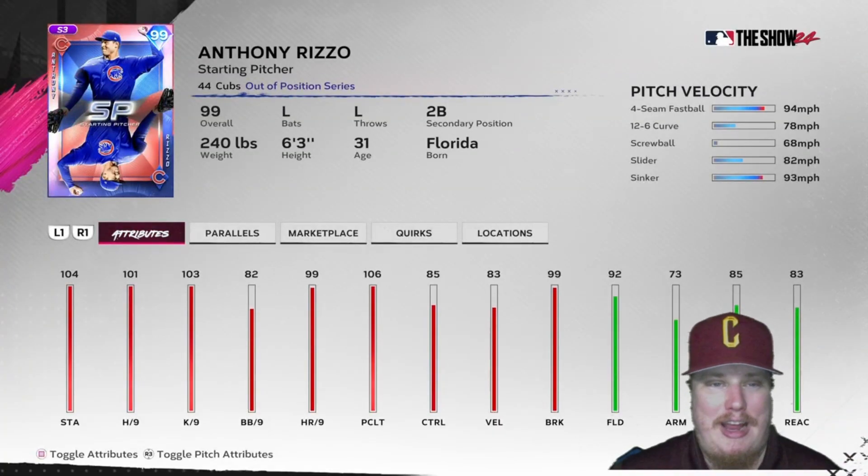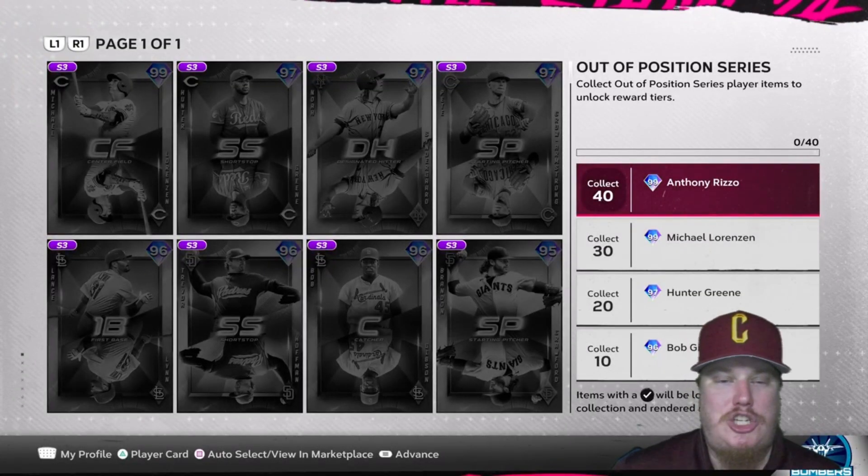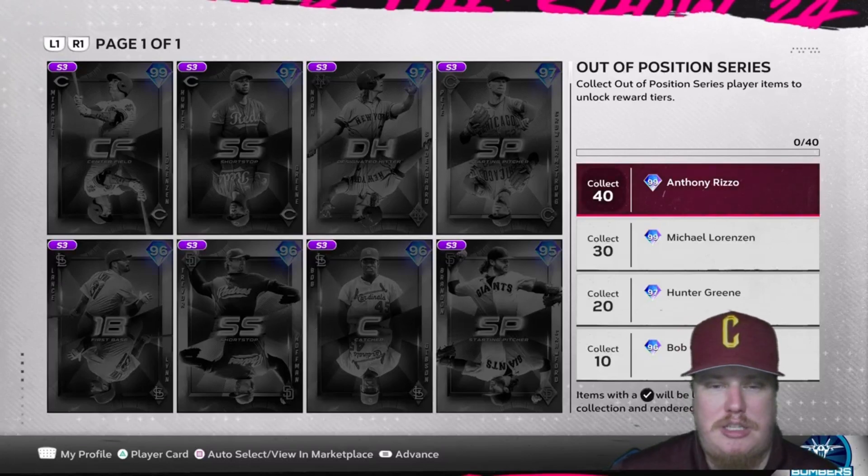Last but not least, at 40 players collected in this out-of-position collection, you're going to get starting pitcher Anthony Rizzo for the Chicago Cubs. The left-hand pitcher is going to throw a fastball, curveball, screwball, slider, and sinker. He'll have 101 hits per nine, 103 K's per nine, and 106 pitching clutch. I'm very interested to see if we can throw some 10-plus strikeout games with Anthony Rizzo on the mound.